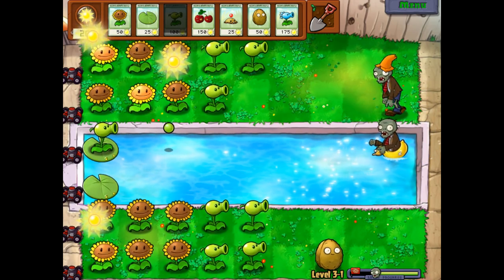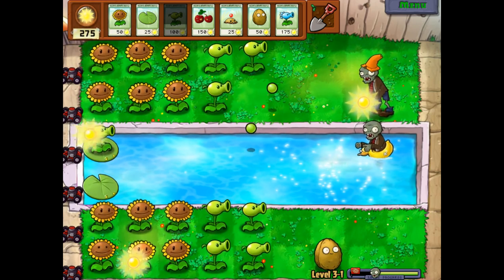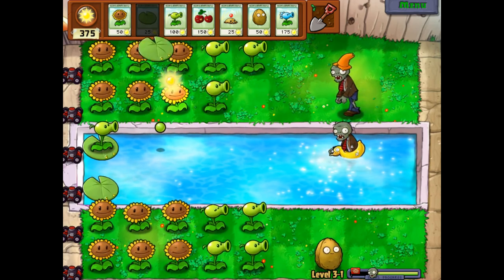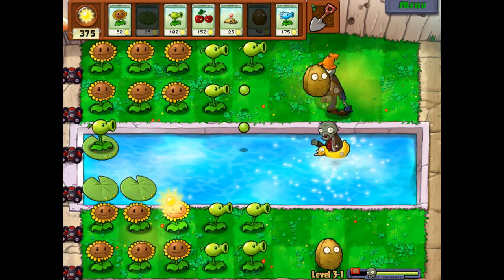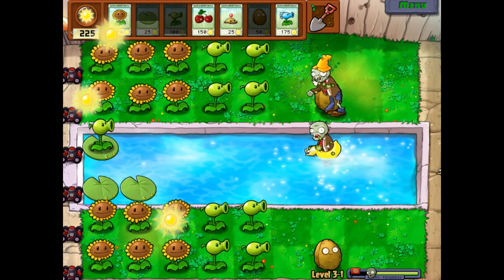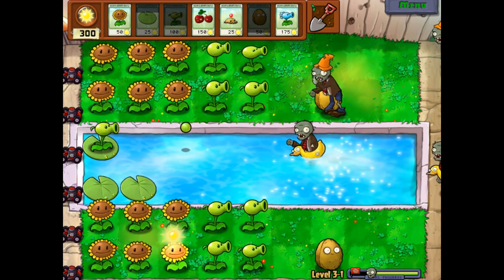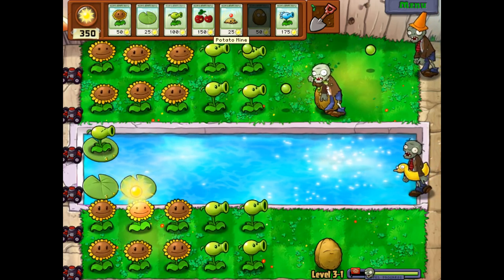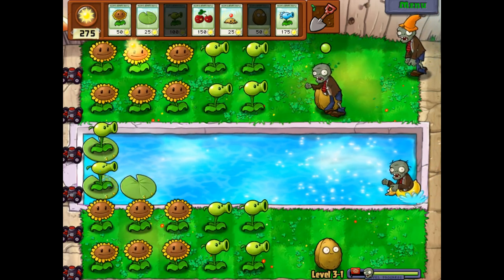We got a zombie in the water and he has a little rubber ducky — he has a little patch in it. I guess maybe it got a hole in it at some point. What a great rubber ducky owner. It's actually inflatable — rubber duckies are the things we put in bathtubs, but same difference.